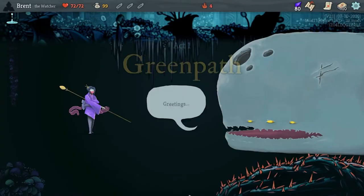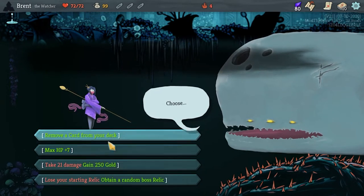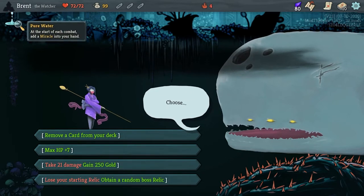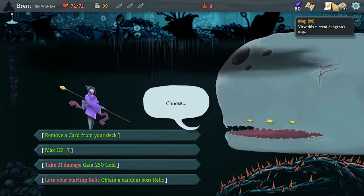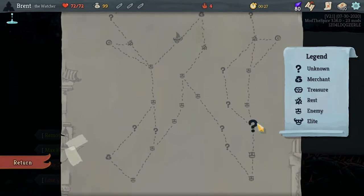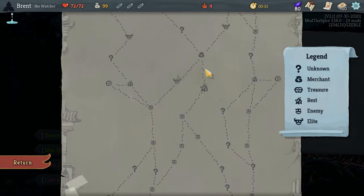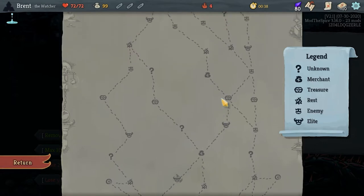We're going to choose randomly again and see what we get. We got the green path — I feel like it's alternating. Let's see: remove a card, gold, loose starter relic. Hard as it isn't bad, but there's a lot of boss relics that I don't know if I'd really want. 250 gold could be really good. I don't think I'm going to go for the removal. Early shop, later shop. Could go up the three-question path, but it misses that shop. Two questions, two fights, shop, then an elite. We can go up to this shop but we miss most of the elites that way.